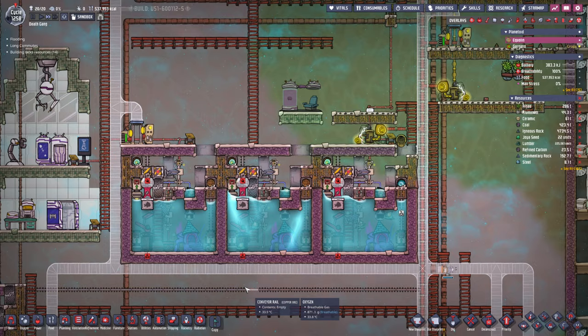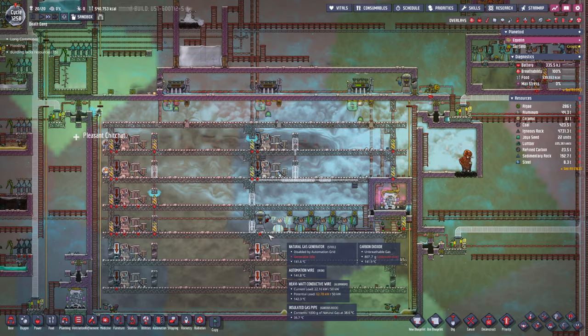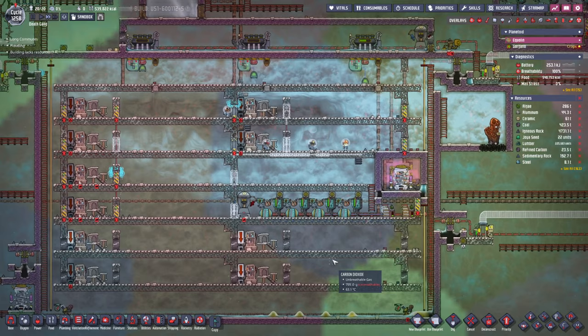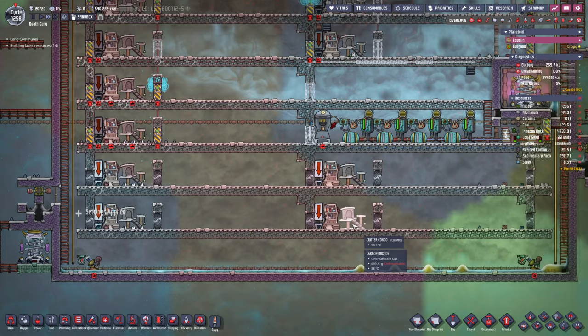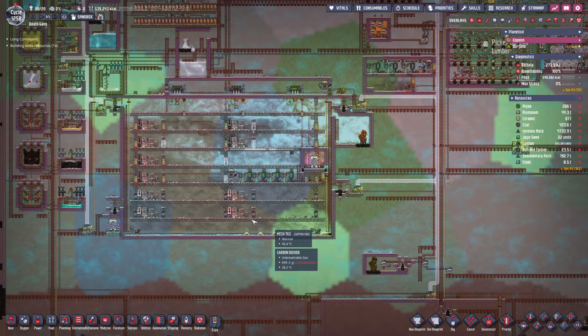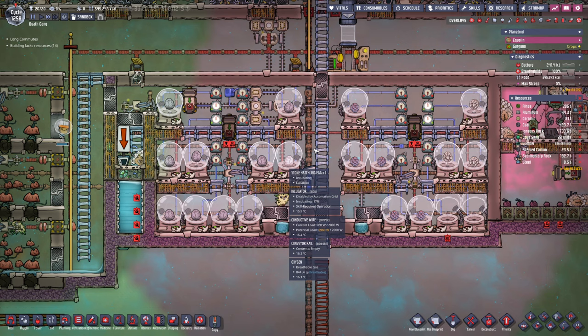I've been keeping a loose eye on algae — it doesn't seem to go down that fast, so we have some time to figure out what we're doing there. This is just about done. We could even move some slicksters in. I've got this set up for slicksters on the left and molten slicksters on the right. The other thing is I want a hatchery for them, so we're going to have to have some automation in here — some auto-sweeping.